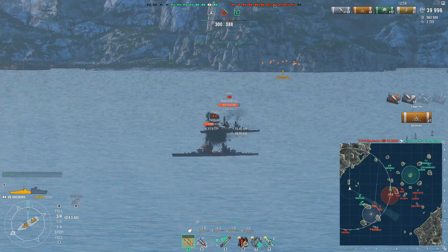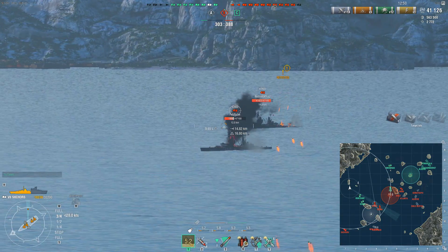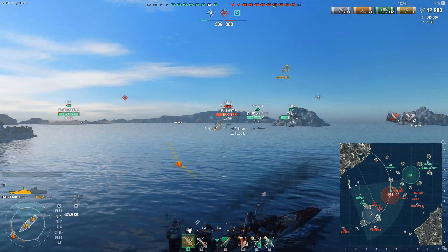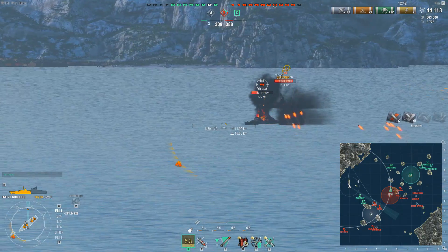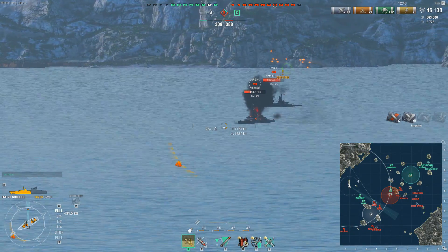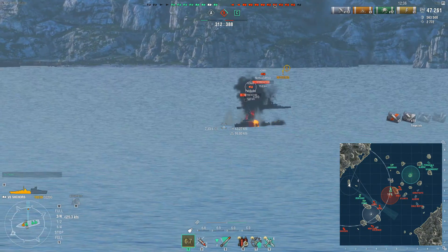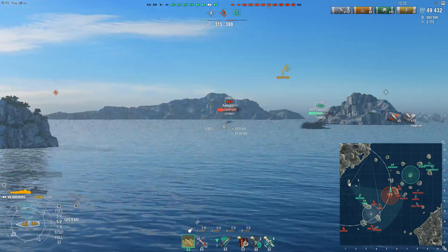Instead we are relying on continuously dishing out fires, and we've already set 9 fires in this game — that shows we've been rather fortunate but also intrinsically focused on fire-setting. As I move towards the landmass, here's an example of the overall size of the Shchors making it a little bit more difficult to dodge around landmasses compared to other cruisers such as the New Orleans. We do avoid the landmass but I had to drop a load of speed to make sure I didn't hit it.